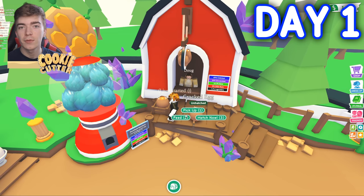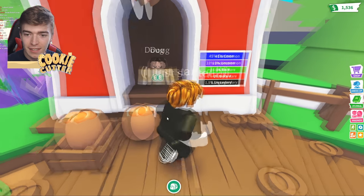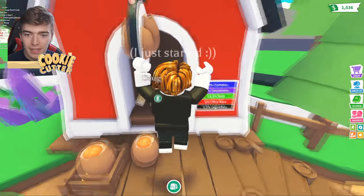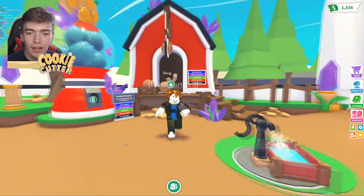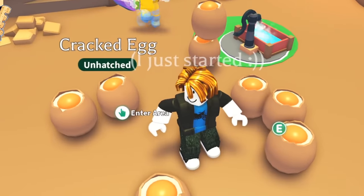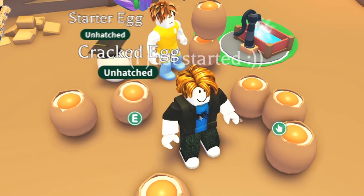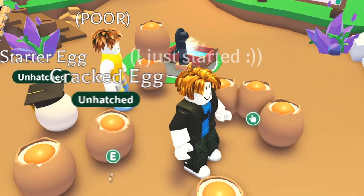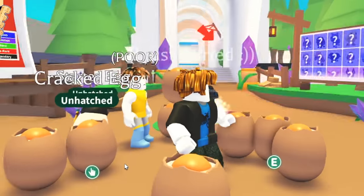Let's start this challenge off by buying some Cracked Eggs. What in the world is 'Enter Area'? I've played Adopt Me for so long and I have never seen that. We are one day in and we've already glitched Adopt Me so badly that there are multiple eggs and it's telling me that I am here, here, and — oh my goodness — what is going on already.